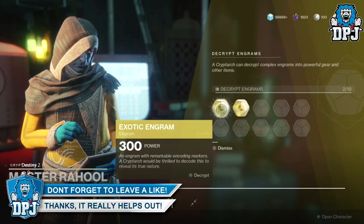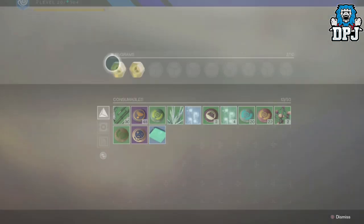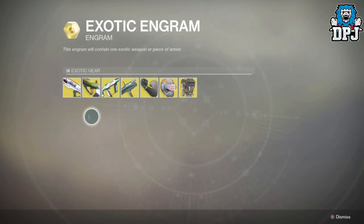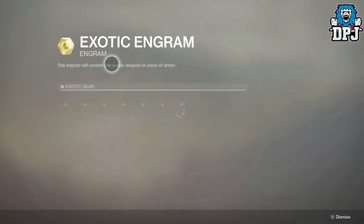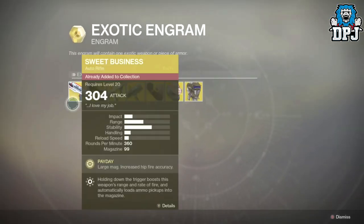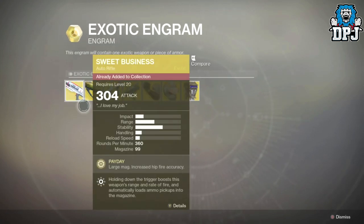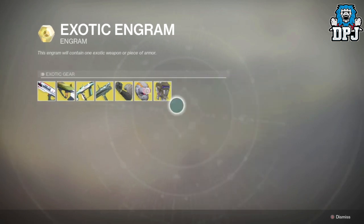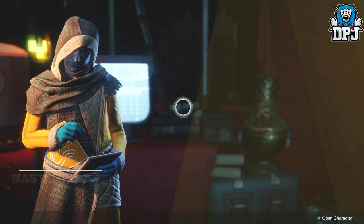Once you've obtained an exotic engram, you can inspect it and see a certain number of exotics listed. This is basically the backbone to the videos I've been seeing — these people are stating you can get any exotic you want. What they're saying is the exotics shown in the inspection are what will drop when you decrypt it. I also noticed people mention that the list rotates roughly every 10 minutes or less.